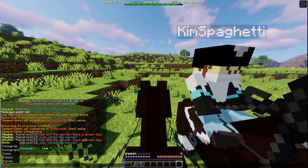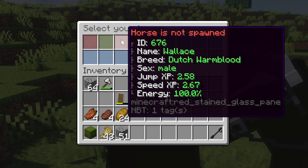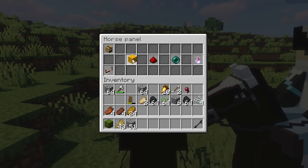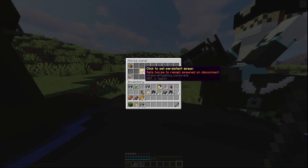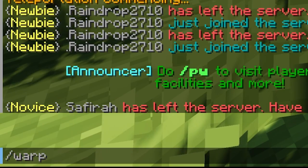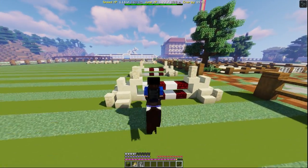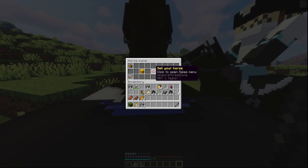Your horse will despawn if you go too far away, for example if you travel back to spawn. Use /horse panel to bring up all of your horses. When riding, you can use the riding crop to go faster or slower — left-click to go faster, right-click to go slower. Hovering over a horse slot gives you the ID, name, breed, gender, XP levels, and energy. You can click to spawn or despawn the horse, and Persistent Spawn means it won't automatically despawn. Use /warp stables to bring your horse along.